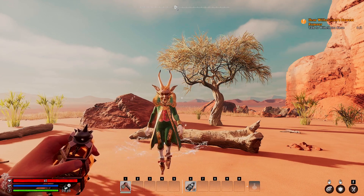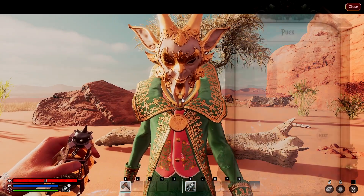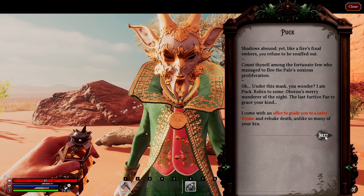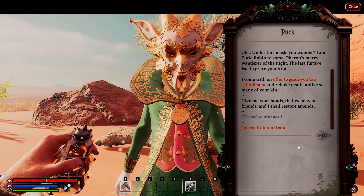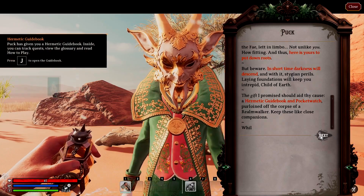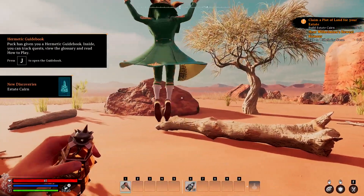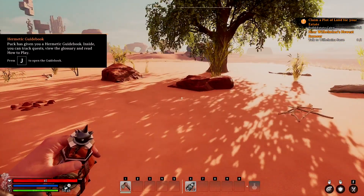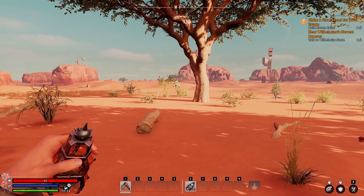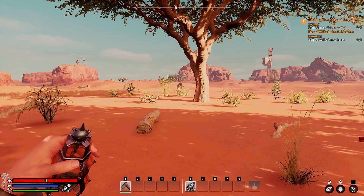We have loaded in, and it loaded us directly to the desert realm. Let's quick talk to the NPC so he can tell us the usual stuff. He gives you the same items he gives you in the tutorial, more or less. Now I'm going to quickly run and find the essence trader to see if the community event is available here, and then we'll go into the new features.